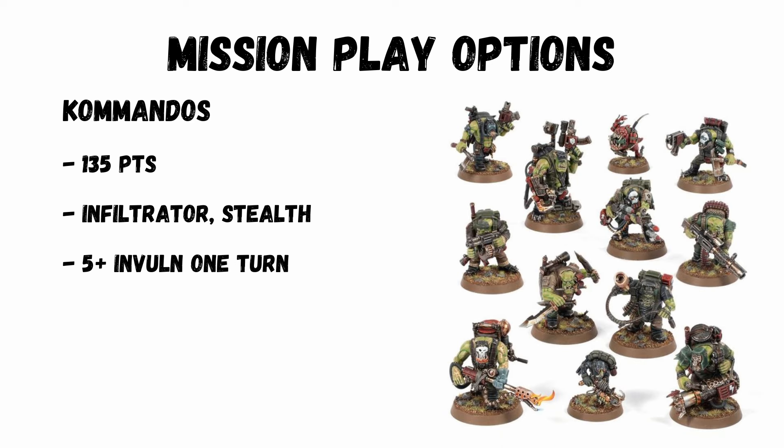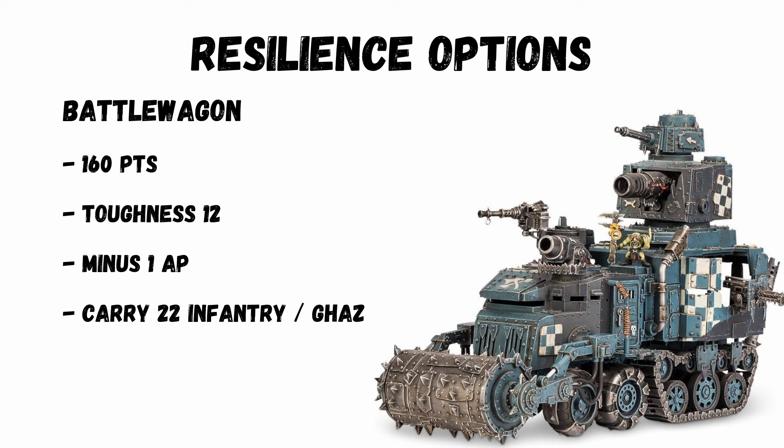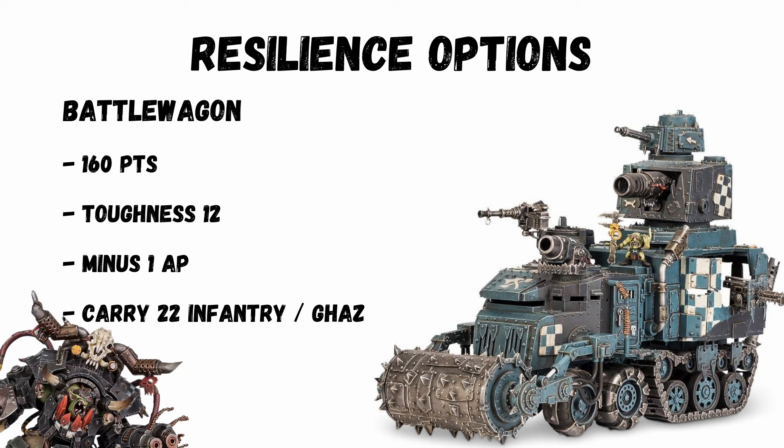Commandos are a great infiltration unit — stealth and can also get a 5+ invuln — but they aren't in the list for durability or damage, so mainly a utility unit. Then you have the Storm Boys, a deep strike unit perfect for secondaries. They're fast with movement 12 and advance and charge natively. Squishy though and not very scary, but great mission play. You can go for resilience — take a Battle Wagon for 160 points, toughness 12 and minus 1 AP to shoot. It can carry 22 infantry which is perfect for moving your boys faster, and it'll be a damage sink as your opponent tries to focus on it. Crucially it can also carry Gaz if you go that way.